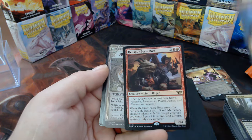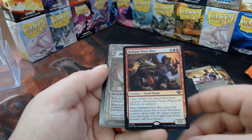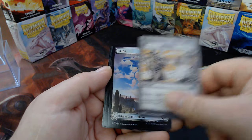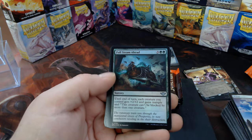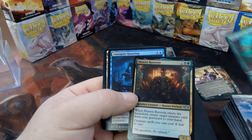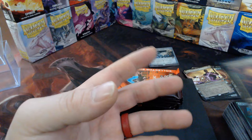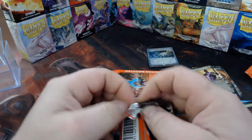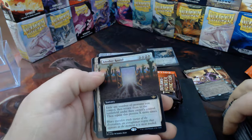Broxen. Little Spur Posse Boss — outlaws have haste, that's nice. Foil Journey to Nowhere, regular Murder — we all knew that was going to be in the set. Beautiful Plains. There's another uncommon legend — yay. Mercenary, let's go another round.